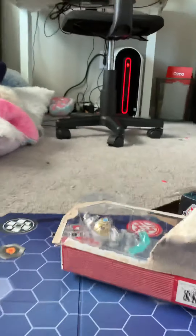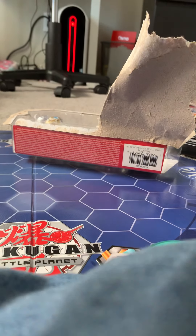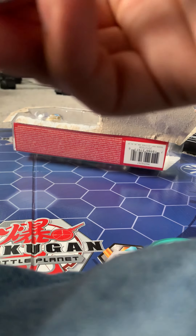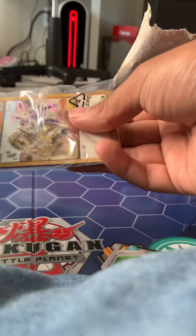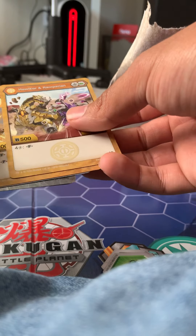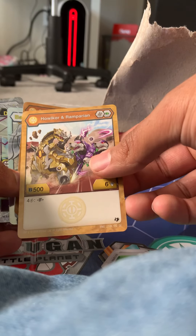On to the main event. I actually like to look at the cards first. Here we have the new Fusion cards, and they're super pretty — holy crap, look at that. First and foremost, Halcor Remperion. Base damage is 6, and base health is 500. That's a really cool art design.